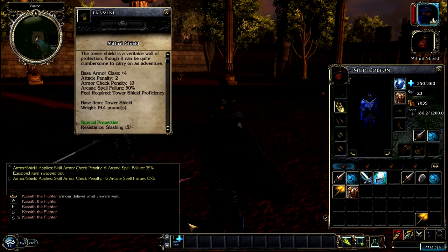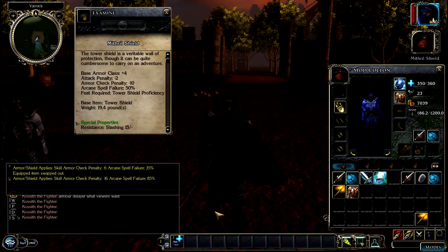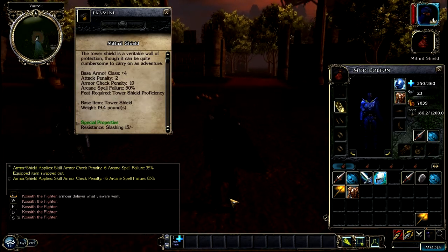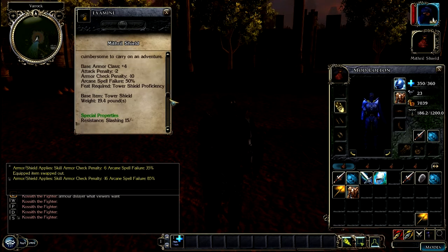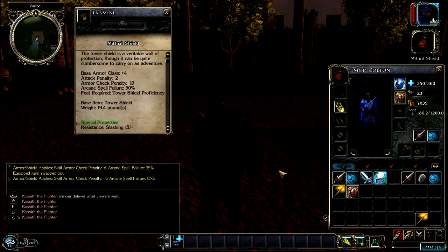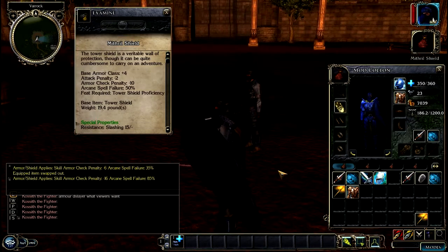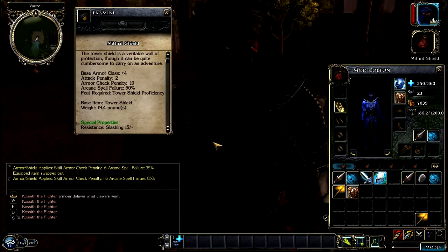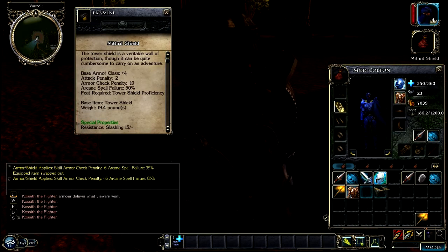And also the plate has a damage vulnerability to mages. Let me right-click it — damage vulnerability: weakness against magical, which is any castle spells, at 15%. So basically it would be 15% weaker to mages, which is normal if you're wearing armor. As for the tier scaling, iron armor would be resistance 5 against crush, rune would be 15 — it goes up 5 each time.